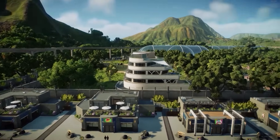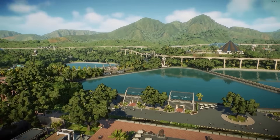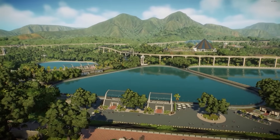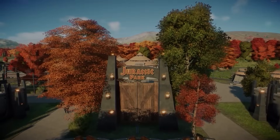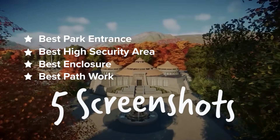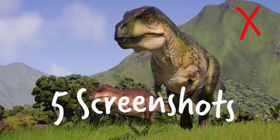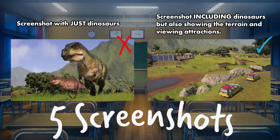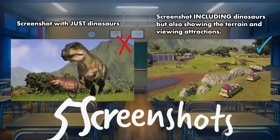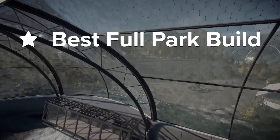Once you've either picked a past build or built something brand new for the competition, you're going to capture it. Pay close attention, because this has been a pitfall for many builders in past competitions. For any submission in the small categories, take a maximum of five screenshots of what you've built. At least one of those screenshots has to be an aerial overview shot. None of the five screenshots should just be dinosaur photographs — your screenshots should be focusing on what you built, not which pretty dinosaur Frontier or a modder made.